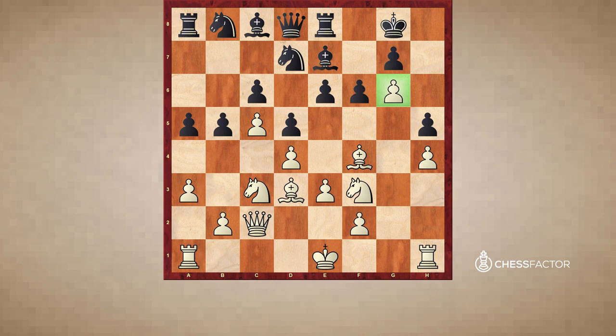To sum up: when you get a pawn lodged on the g6 square — or for black the g3 square — you want to look for an immediate way to get your queen over to h5 and launch a potential mating attack on h7 and h8.